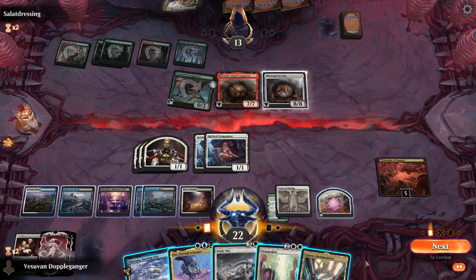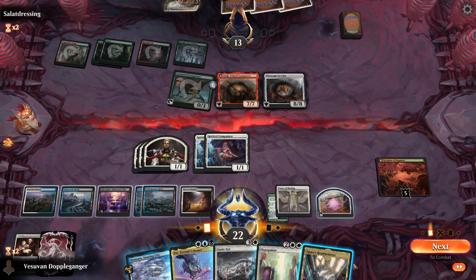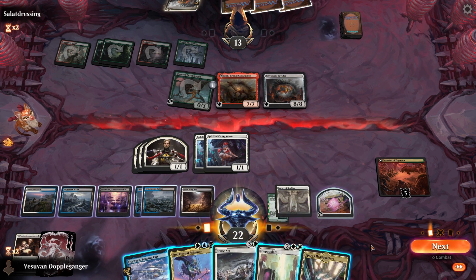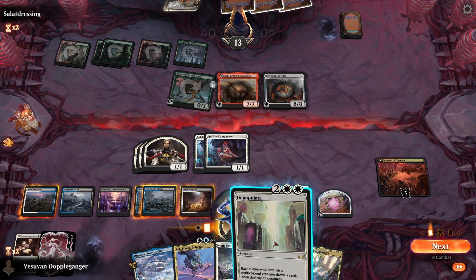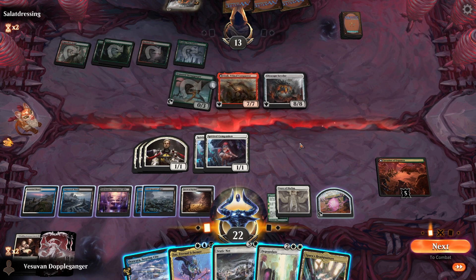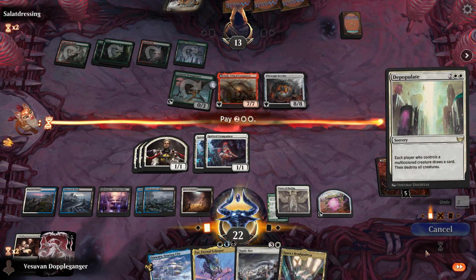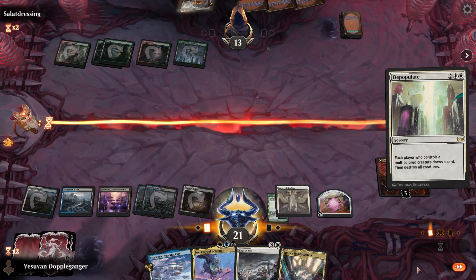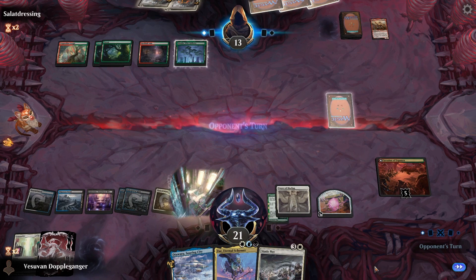So how do we want to do this? We have a board wipe and we have a ton of removal — or I guess we have one piece of removal. If we board wipe, we can't play Zur. Can they transform this yet? No, not yet. It's a 7/7 Trampler, and then it just starts destroying things. So I think we have to go into Depopulate.